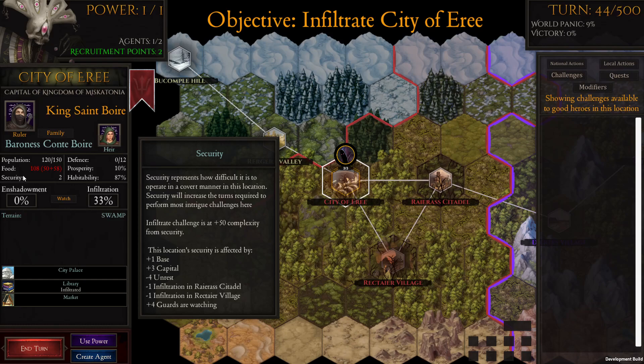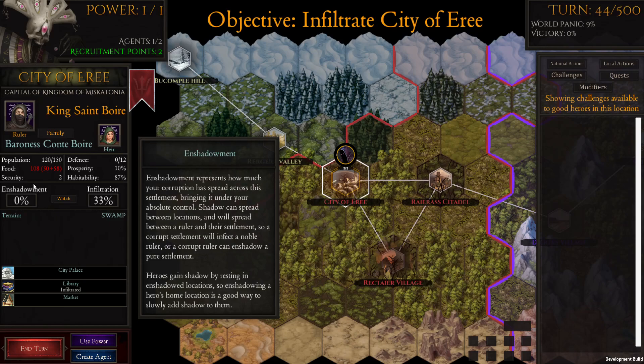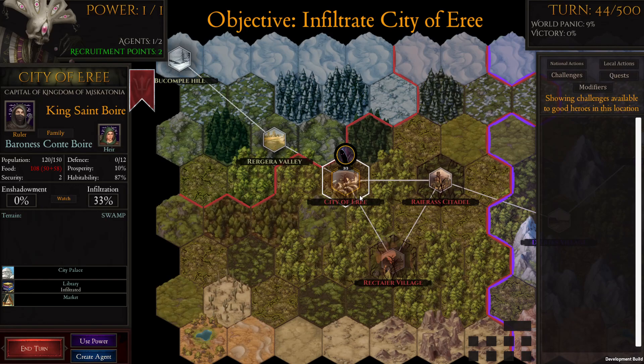Security represents the difficulty to operate in a covert manner here — it increases the turns required to perform most intrigue challenges. As we lower this value through unrest it makes our job a lot easier and faster. The modifiers shown include negative four from unrest, minus one from infiltration in the citadel, minus one in the village, and four from guards. We took the security from a value of about eight down to two.